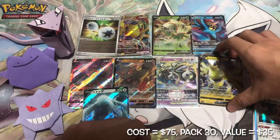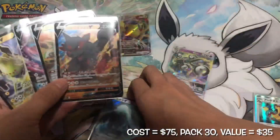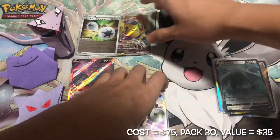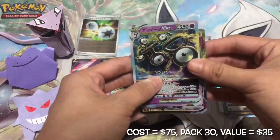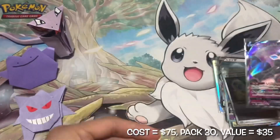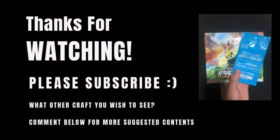Let's have a quick recap. We pulled 7 holofoil cards, 5 regular rare V cards, 1 V-star and 1 V-max card. Also 1 special energy from the promo pack. Finally, we have the 1 full art V Arca card. Hope you liked this opening video — thank you for watching and please help to subscribe.